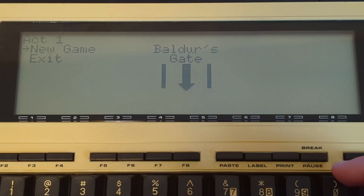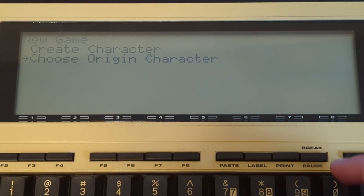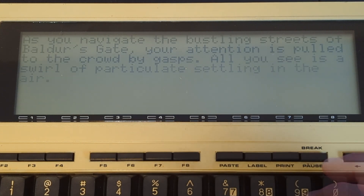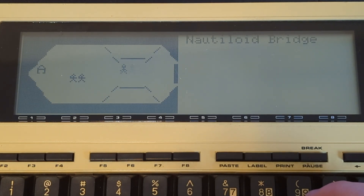By the way, while it is heavily truncated, this section does contain basic plot details for the first act of the real game, so if you want to skip to the more tech-oriented part of the video, it's here. When you first start it up, you're given the option to either create a custom character or choose from one of the four supported origin characters. You're then given some story text with a highly abridged version of the game's opening cutscene, and dropped into the bridge of the Nautiloid airship that kidnapped you.